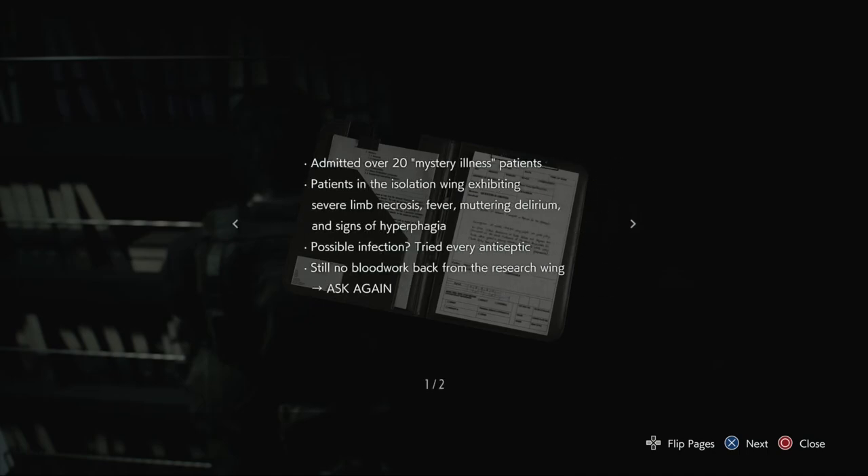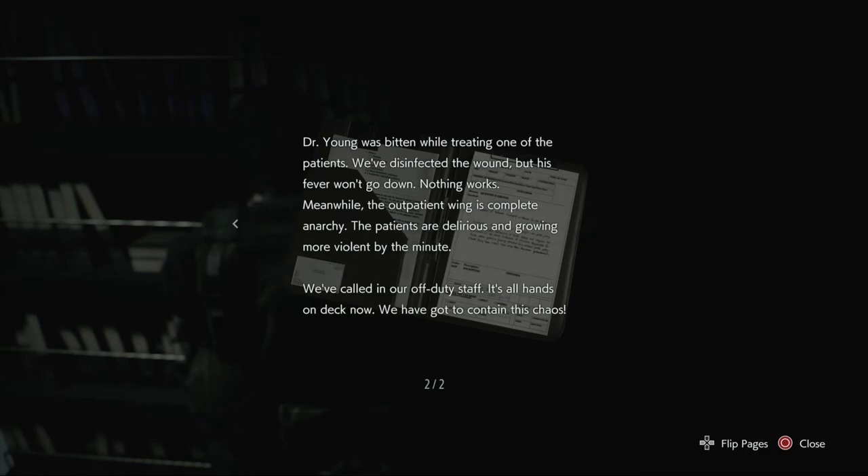Nurse's journal, September 28th: admitted over 20 mystery illness patients. Patients in the isolation wing exhibiting severe limb necrosis, fever, muttering delirium, and signs of hypophagia - I've no idea if I've pronounced that properly. Possible infection - tried every antiseptic, still no blood work back from the research wing. Dr. Young was bitten while treating one of the patients - we've disinfected the wound but his fever won't go down, nothing works. Meanwhile the outpatient wing is complete anarchy - the patients are delirious and growing more violent by the minute. We've called in our off-duty staff, it's all hands on deck now - we've got to contain this chaos.